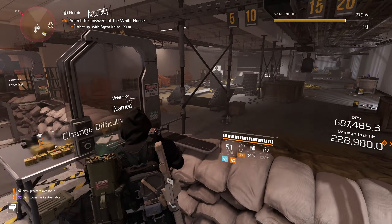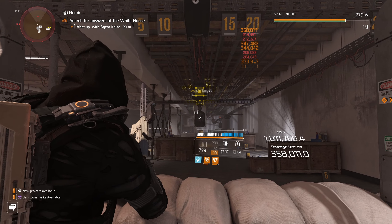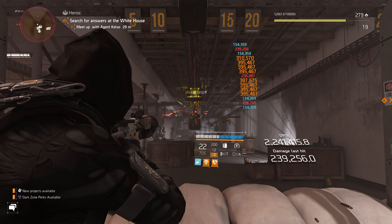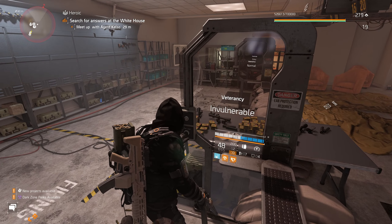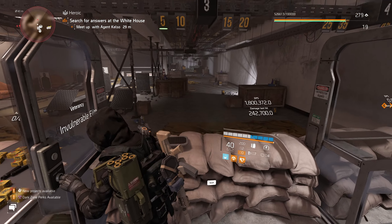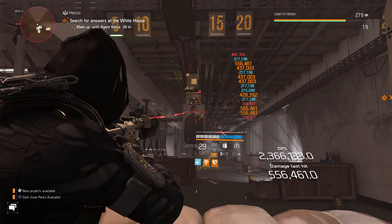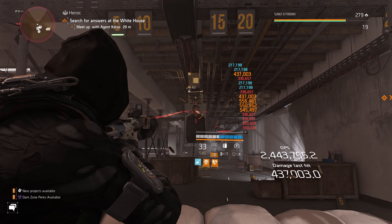Let's see what it does. Check out this named enemy — just going to build all these stacks as fast as we can. We're almost at 50. Now we've got 50 and we've got max Intimidate. Now we're hitting for 300-400 over 10 meters. We'll get a bit closer. 673. 666. And it just keeps building.